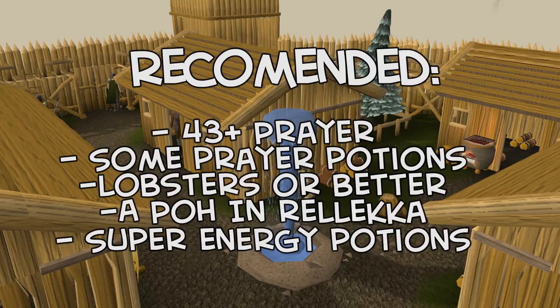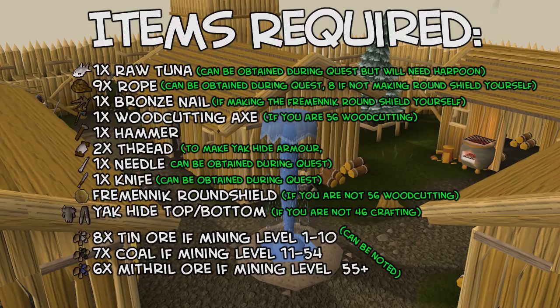The recommendations for this quest are 43+ prayer for access to all the protection prayers, some prayer potions, lobsters or better food for the final boss fight, a player-owned house in Rellekka so you can teleport easily to the quest start, and super energy potions if you can afford them to speed up the quest. The items required are on the slide shown on screen now and should be fairly self-explanatory. It will be easiest and fastest to have all of the items required in your inventory or bank before starting the quest.